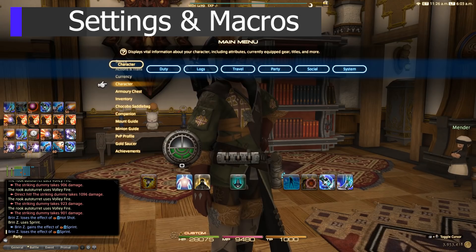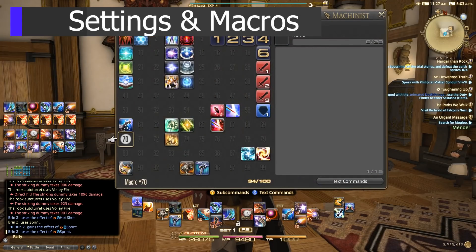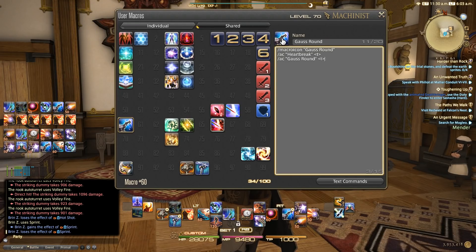Finally, let's talk about settings and macros. Diving into user macros — I've talked about Gauss Round quite a bit. My macro icon is Gauss Round, which gives me visibility and cooldown tracking for Gauss Round itself. But then I'm going to use Heartbreak if it's available, and then essentially use Gauss Round — meaning this is going to fail through a ton of times and just go into Gauss Round more often than not. This seems to work really well because these are both off-global-cooldown abilities, so I end up mashing on that button quite a bit. I really enjoy this because it consolidates two abilities.